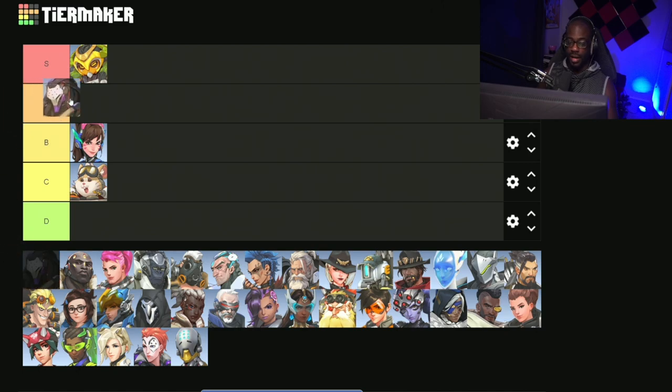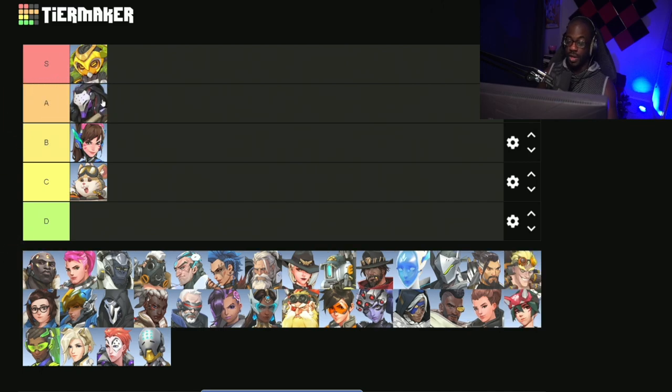For the first A tier tank, we now have our newest tank, Ramattra. Ramattra just got recently giga buffed and he is really good right now. He just got introduced into competitive this week and it's already showing that he is going to be very viable. He definitely is meta. He also has the ability to self-sustain by going into his Nemesis form, and once that expires going into his alt mode immediately afterwards, that way he can gain more armor twice. Overall, I think he's really solid and definitely someone you should try.